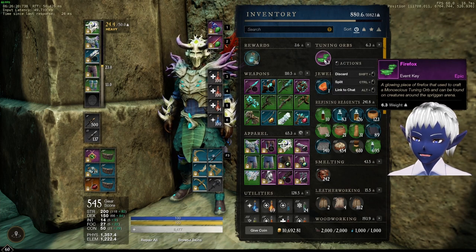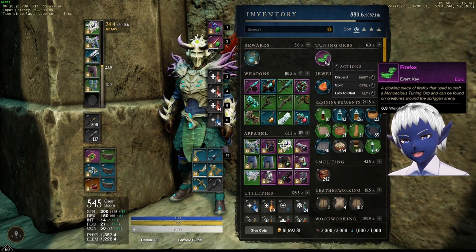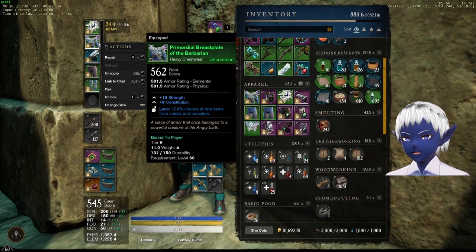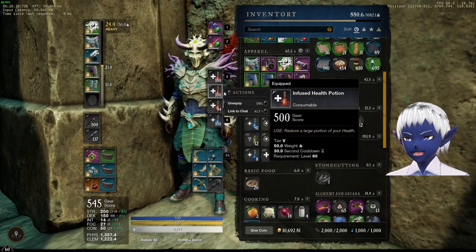So you get these firefoxes, which are for the Stringed Arena tuning orb — you're probably not going to have to worry about this for a while, but it's nice to have. He also drops general luck gear as well as logging luck gear, which is also something that's kind of nice.